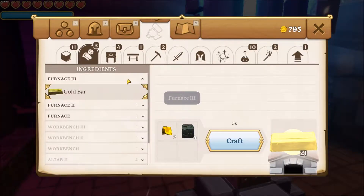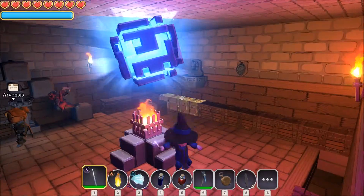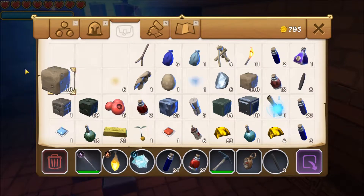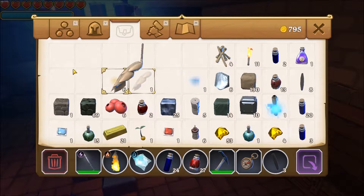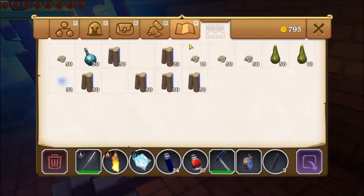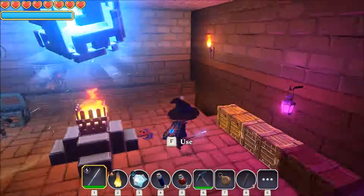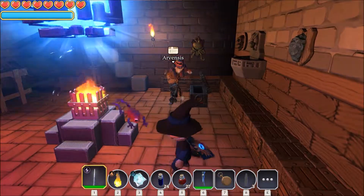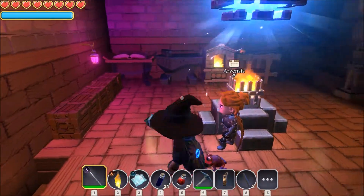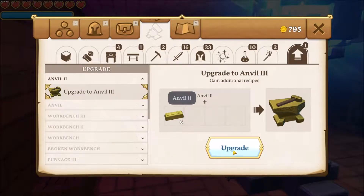Our furnace is finished — we can pick the material from here and now use it to upgrade. My inventory is full, my helper will sort out all the stuff. Let's take the wood and I will show you upgrading. Upgrading is very simple — you go here and hit upgrade. It will take a while. Upgrade the anvil.